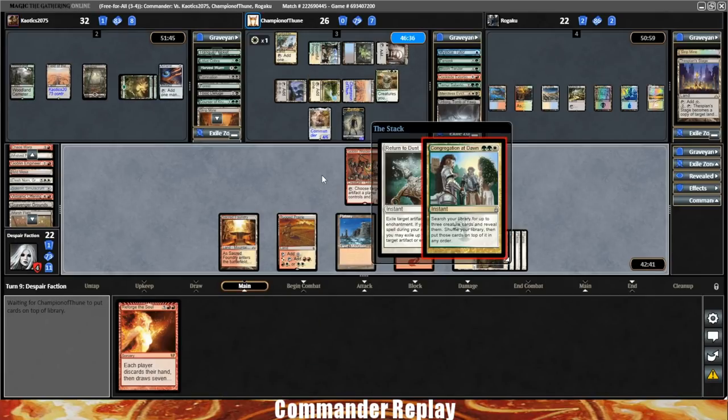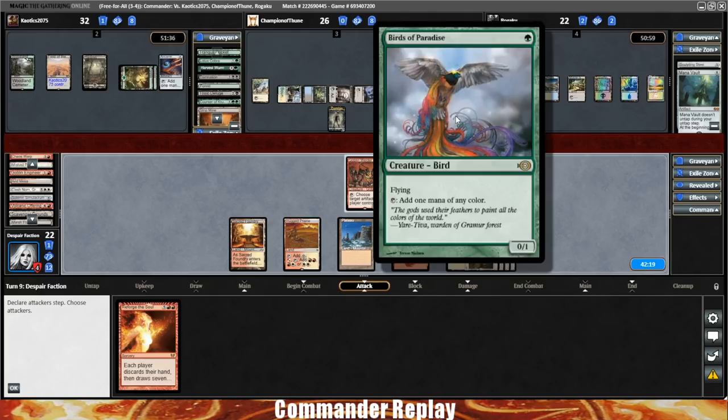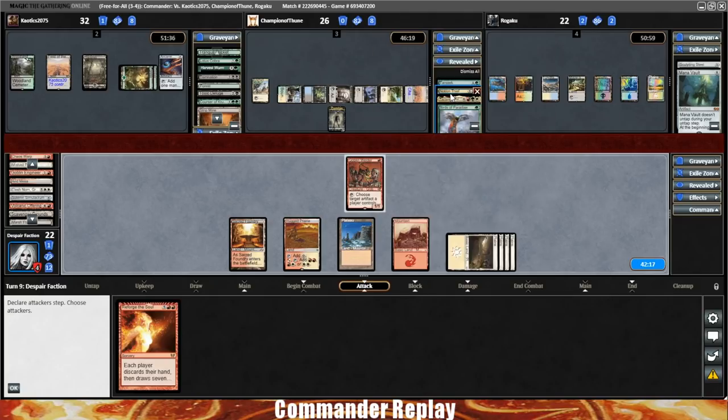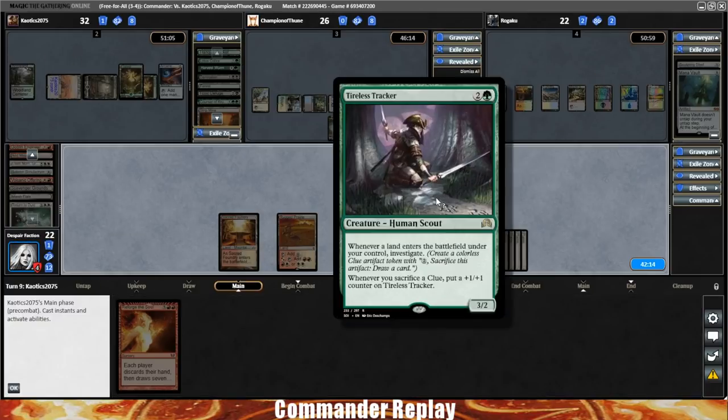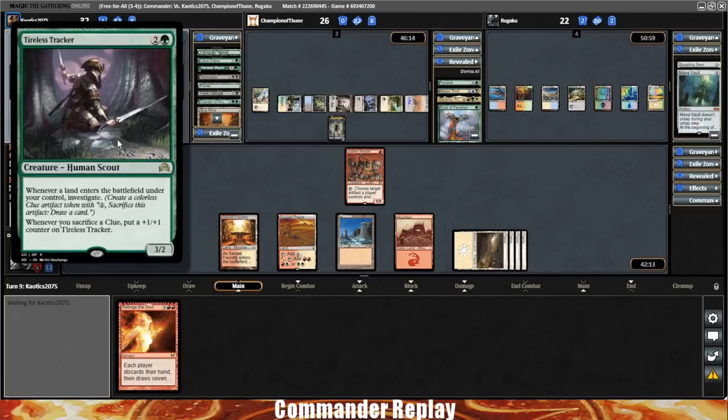Opponent's going to Congregation at Dawn. We can attack with the Goblin Welder, though I don't know how much that's going to do. Opponent has a single zombie. They reveal a Birds of Paradise, a Zakama, and a Notion Thief — Notion Thief! We can't Reforge the Soul. That's a Tireless Tracker — a real magic card, especially this late in the game in a lands deck.